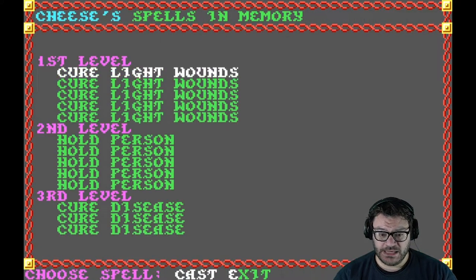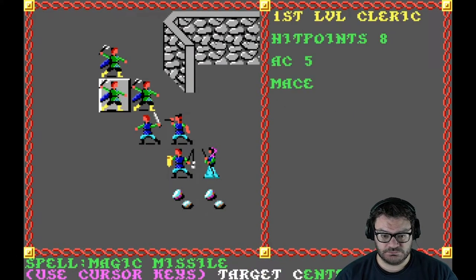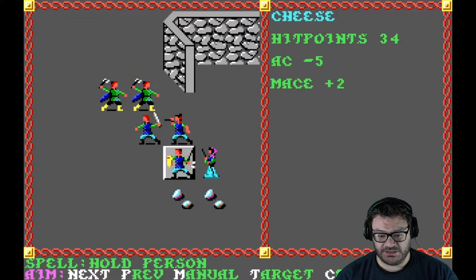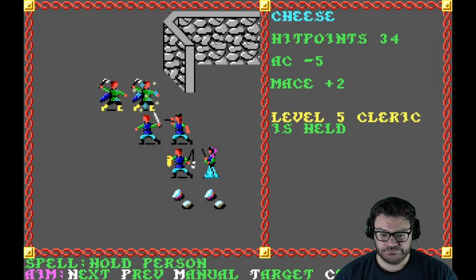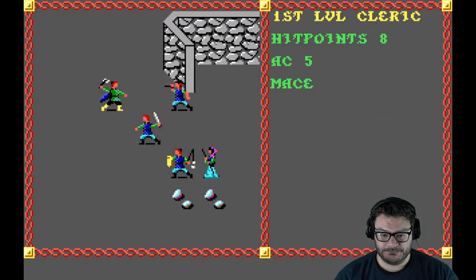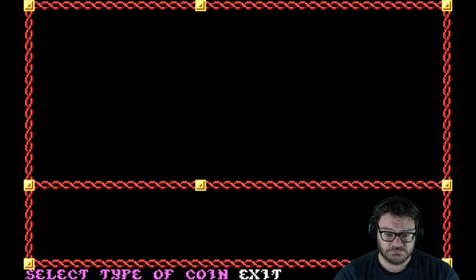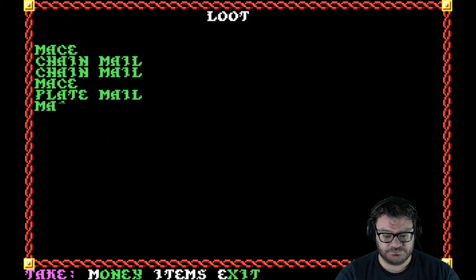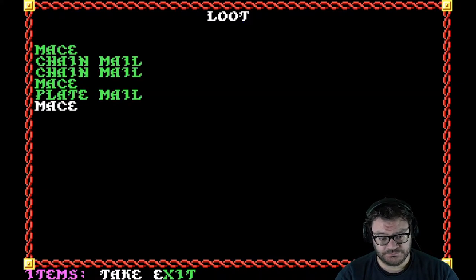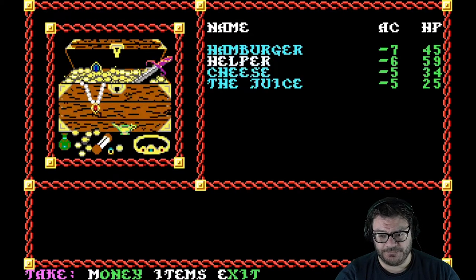Battle begins. We have a level five cleric and level one clerics opposing us. That was a mistake on their part — you should have run. I think that is the necklace of missiles as loot. I don't remember what's magical here or what's cursed, even.